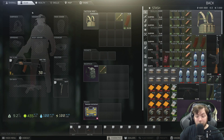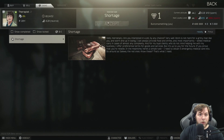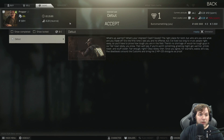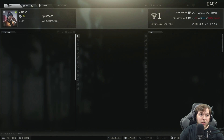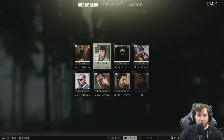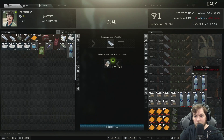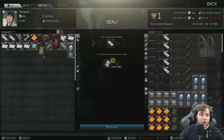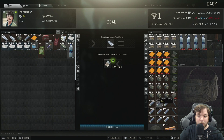The next thing you're going to do after you get your stash situated is go to the traders. Go to Therapist and accept her tasks and prep horse tasks. It looks like you do not need to find these in raid, so I usually just turn my first one in right away. Right off the bat I don't have any painkillers — I have morphine — so I go ahead and buy five to make sure I'm good to go for my raids. We already have splints, AI2s, and bandages, so we'll bring those in with us.